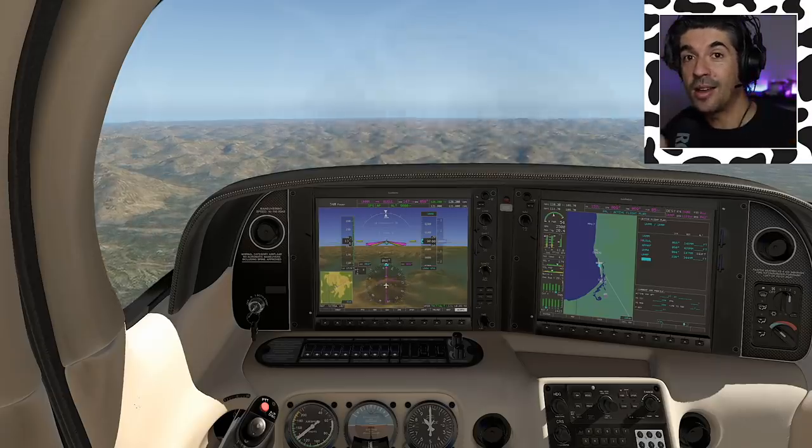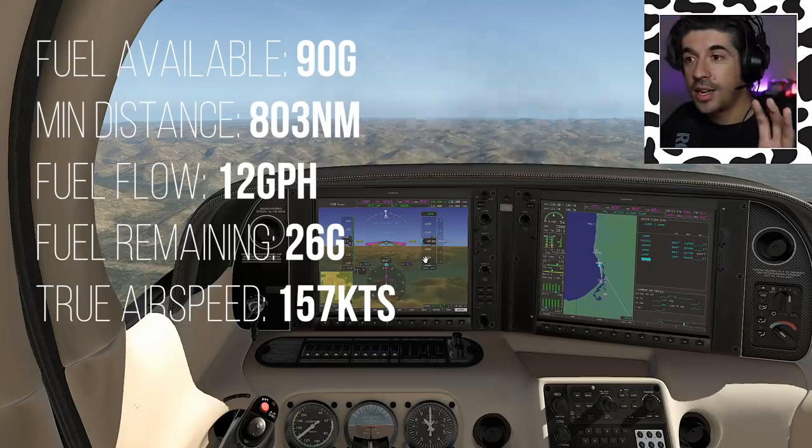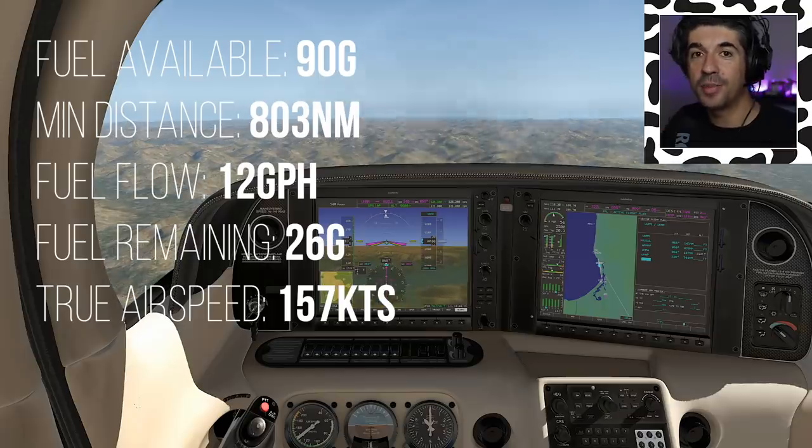So I'm thinking about whether I can do this trip just using the internal fuel tanks — the 90 gallons that Echo Yankee Zulu gives me. This flight we're doing now is the worst-case scenario: the longest leg of 802 nautical miles. My question to you — the question I'm debating — is: should I do it? Pause this video and tell me in the comments below what your thoughts are.